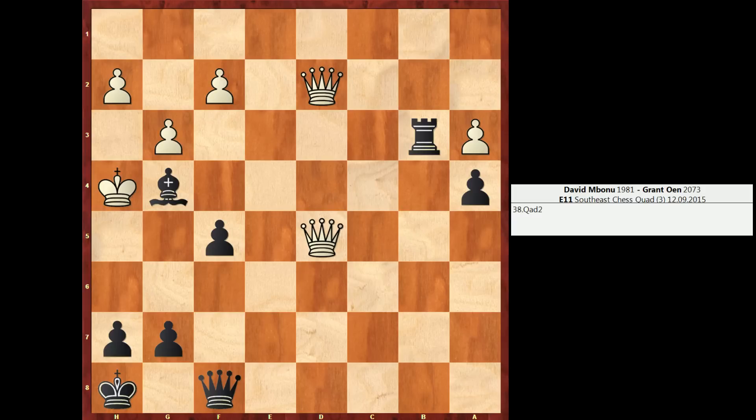Now if you want to pause your video here, try to come up with something for black. It is black to move. One of the reasons white played queen a to d2 is so that if queen f6 check, white can block with the queen on g5. Grant played h6 — excellent little move. Not only does this create an escape hatch for the king, it can come up to h7, and it introduces the threat of g5 check. That threat is significant — if black hits g5 check, it's either going to be mate, or if the white queen is standing on d2 as it is now, white would have to sacrifice the queen. White responded with queen e5, pinning the g7 pawn.